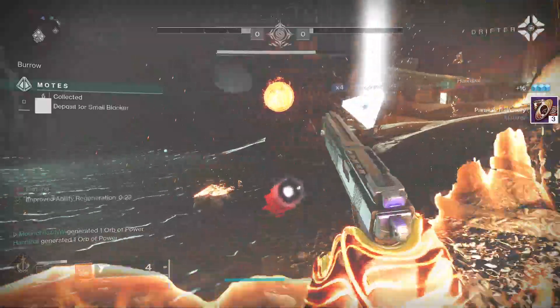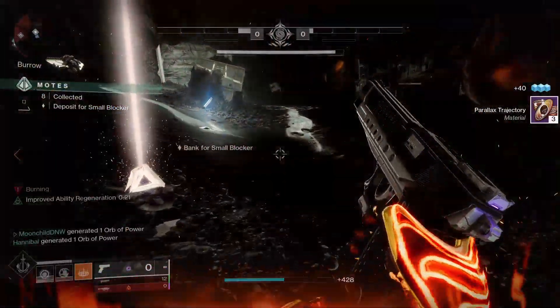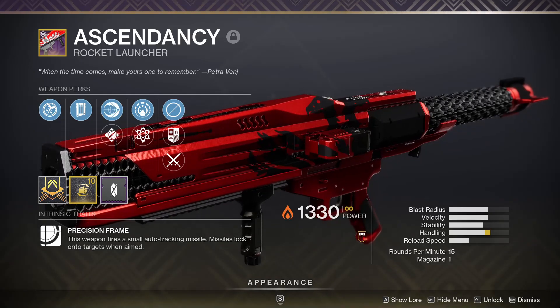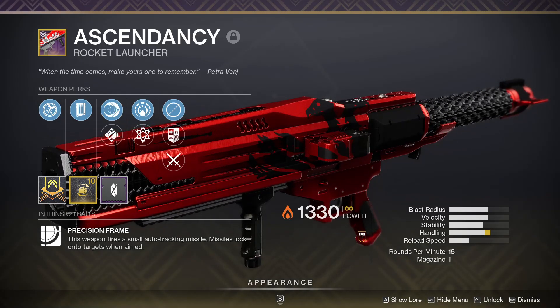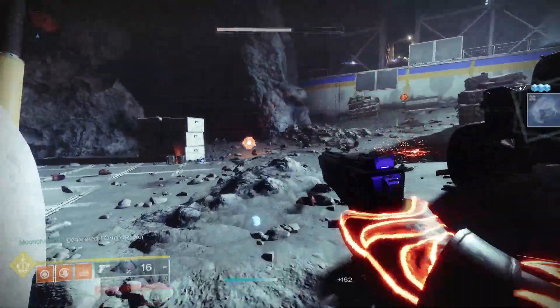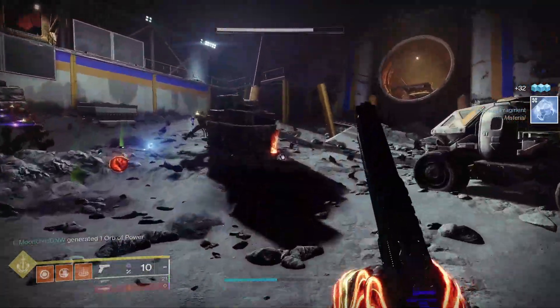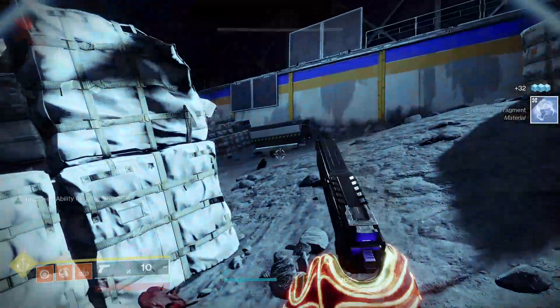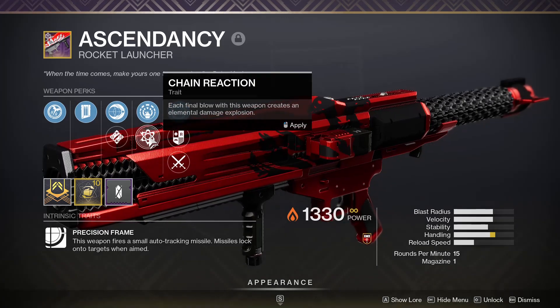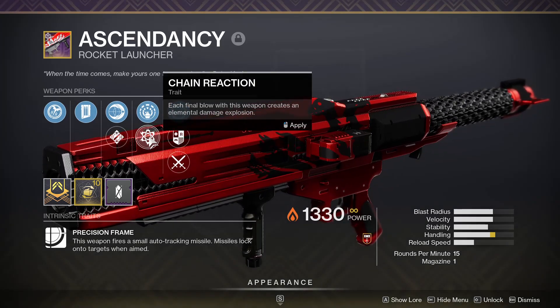With mods out of the way, let's talk about weapons and what you can run to feel like a Dark Phoenix. In your heavy slot, grabbing a solar rocket launcher is a big brain play. Because of Wrath of Rasputin, every time a rocket blows up a group of enemies, you're gonna have a chance to make a Warmind Cell. On top of that, a solar elemental well is gonna pop up and that helps you spam abilities. You want to look for a roll with Explosive Light or Chain Reaction to get the most bang for your buck.